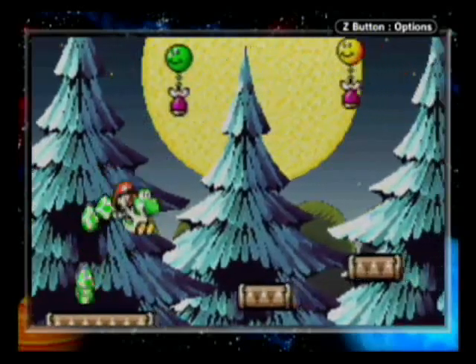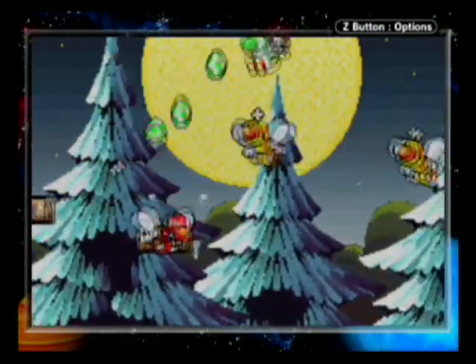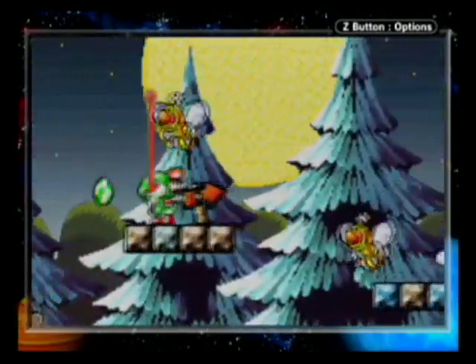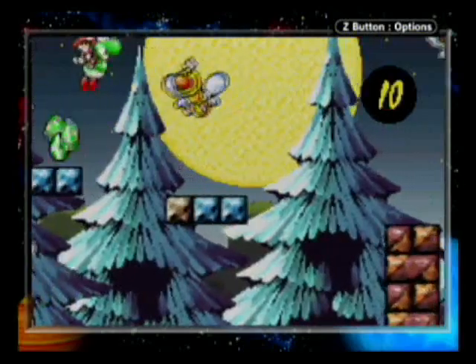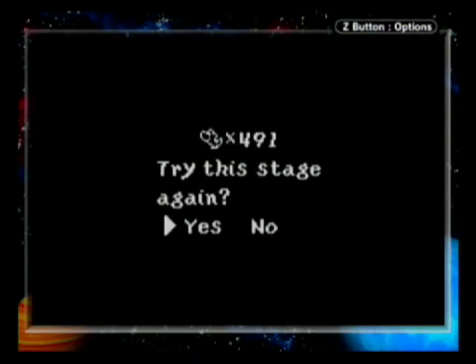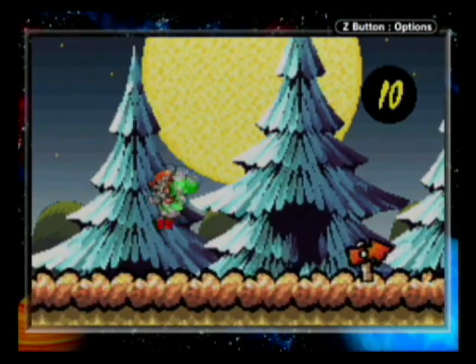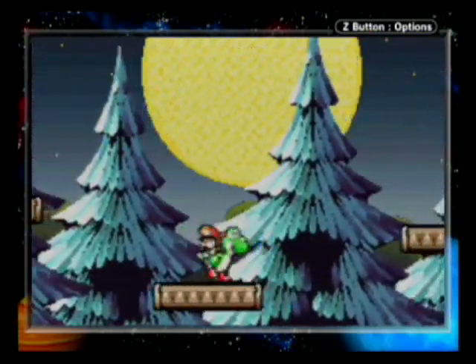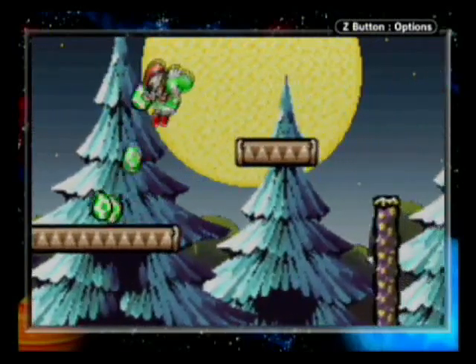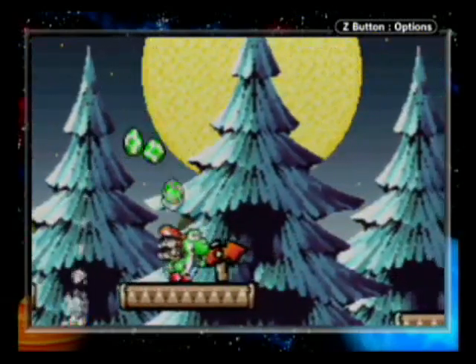Just barely got that red coin in time. I do not recommend jumping on these — I'm not sure if they're still called wigglers when they're butterflies. Oh no, I really messed up. It just seems trickier — if you fly off-screen you fall back down and might easily get hit on the way down, so I just recommend jumping on the platforms; it's even slightly easier.